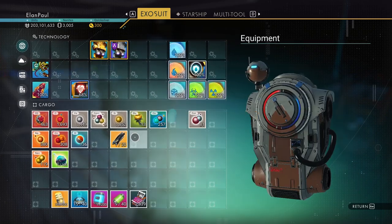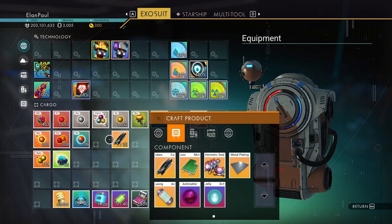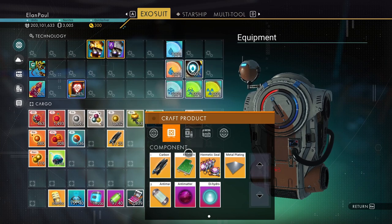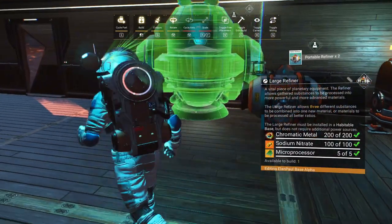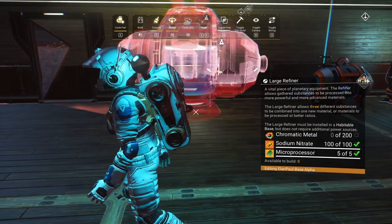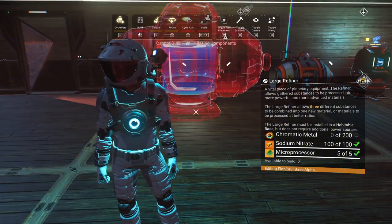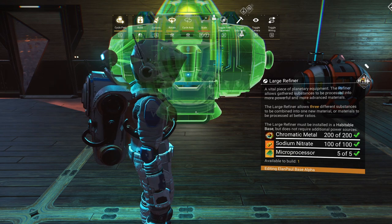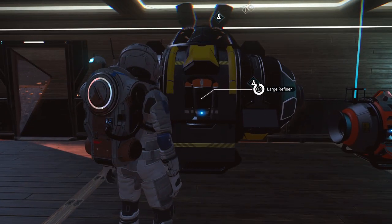We need carbon nanotubes - one per microprocessor, so we need five of them. There we go - we can build our large refiner now. It always comes up backwards when you place it so you have to rotate it around so it's facing forward. I've stepped just far enough away from my ship to lose access to the chromatic metal, so I've got to step closer. That's hilarious - I really need to get a landing pad one of these days. Got it - we're almost out of sodium nitrate too, but we don't really need it right now.